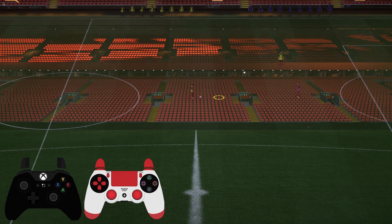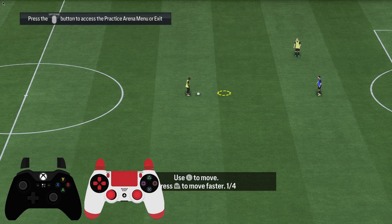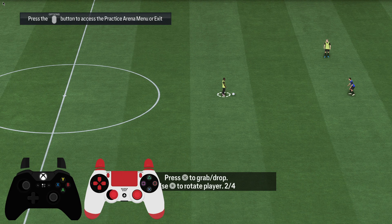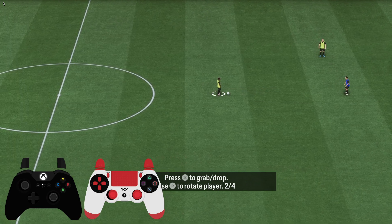Go to Learn to Play, then Practice Arena. Here you will be on the Scenarios screen. If you want to have a player on the pitch, you need to hover your controller over the player you want to change.